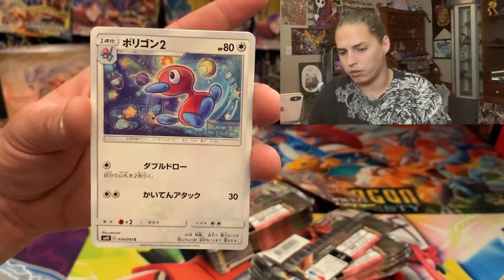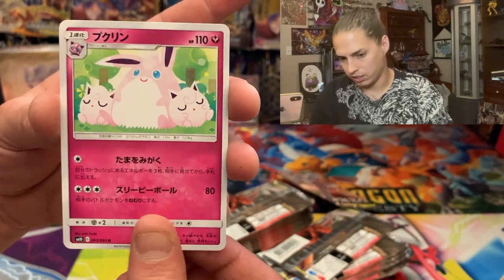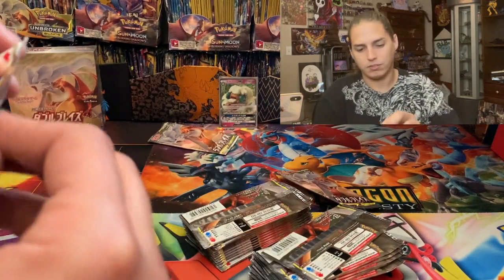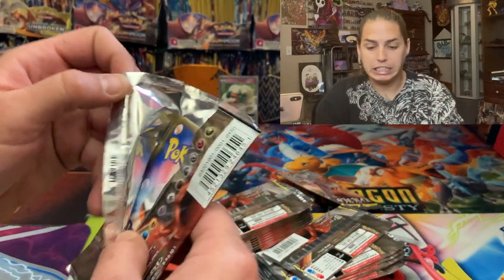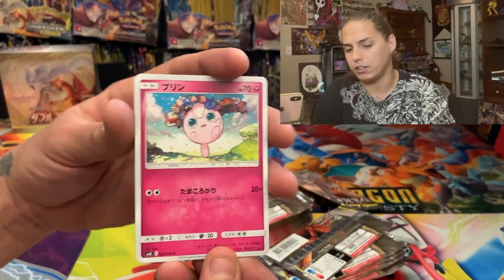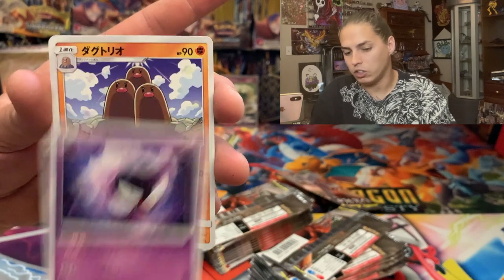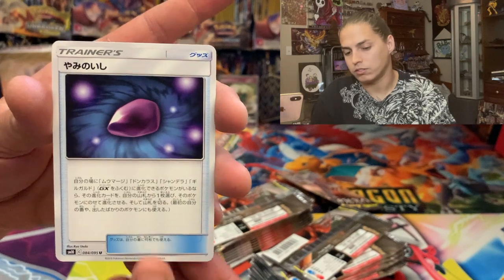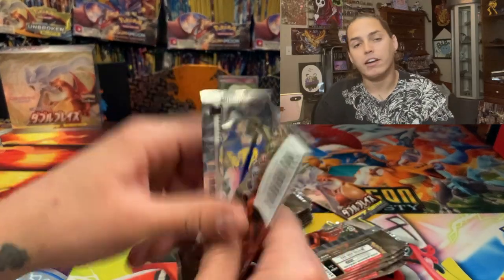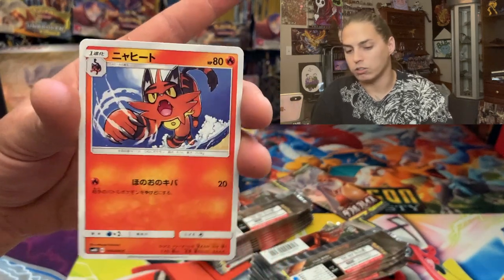Polywag, Porygon 2, Salandit, Wigglytuff, Tool Scrapper I think. Forgive me, I don't read Japanese — I would love to, and I would love to go to Japan, never been there. Jigglypuff, Giovanni chilling, Gastly, Gastly, Dugtrio, and something — a gemstone? Doesn't look like any berry to me. Another Gastly — okay, let's keep going.